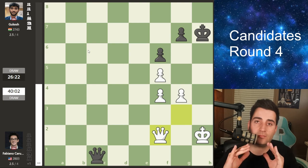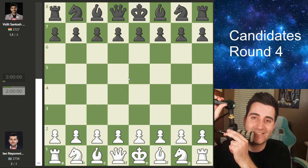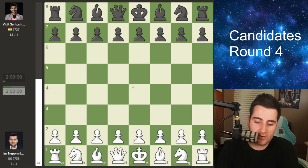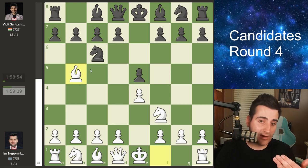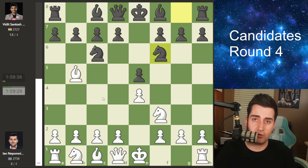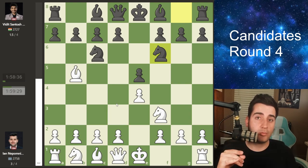The game of the round was definitely between Ian Nepomniachtchi and Vidit Gujrathi. Going into this round Nepo was one of the leaders with 2 points out of 3 games. Vidit was on 50% — he won a fantastic game with black against Hikaru in round 2, but yesterday lost with white against Praggnanandhaa. Nepo opens with e4, e5 by Vidit, knight f3, knight c6 — the Ruy Lopez. Vidit goes knight f6, the Berlin. Nepo goes for the critical test: the Berlin endgame, which arises after castles, knight c4, and pawn to d4.